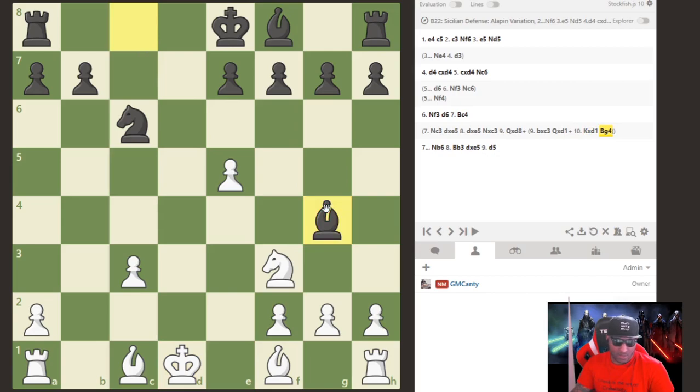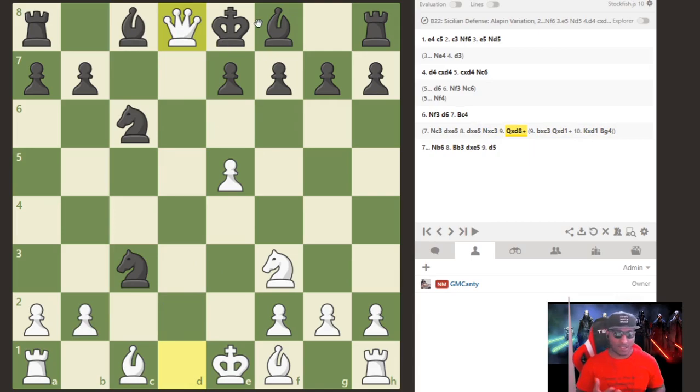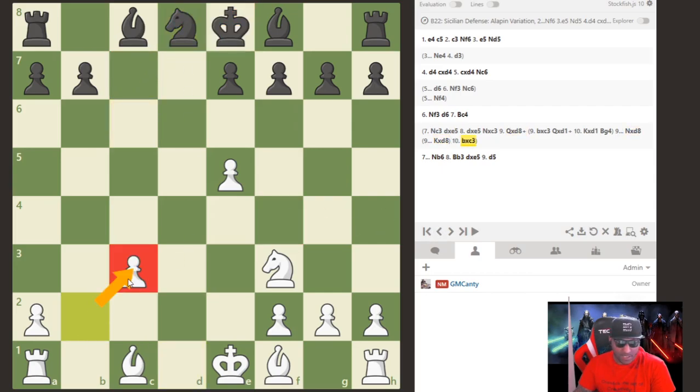The C3 Sicilian is a very sharp opening, and I'm not into trading off queens quickly if you don't know what you're doing. Knight takes d8 and king takes are both options — knight takes is better because you can still castle. If you take with the king, there's no way to castle, and the king gets vulnerable. So knight takes is the usual move, then pawn takes c3.